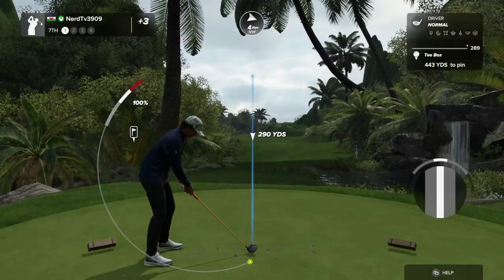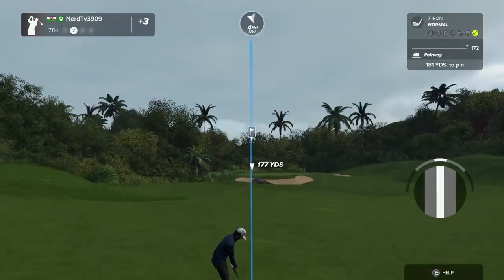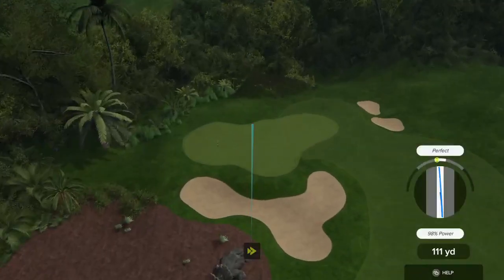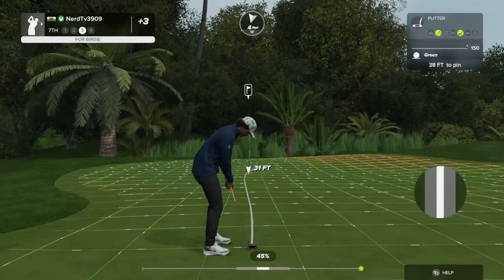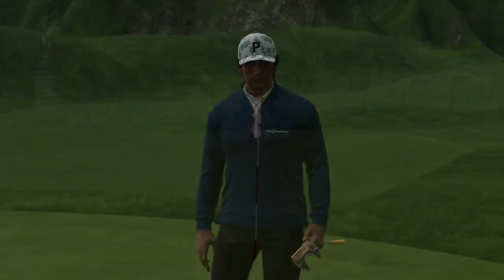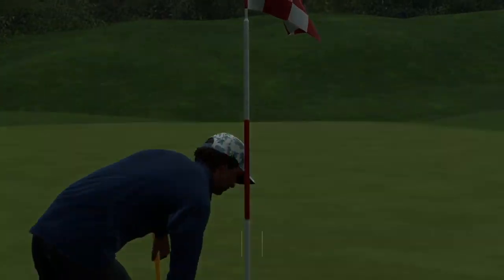We are on the seventh hole — let's see what we can do. Oh my goodness, that is a display of power. And this one is around 180 yards to the pin. Can we get a kick to the left? Nothing wrong with that — safely on the green. This putt to take you down to two over par. This one is for par. Good job on this one.